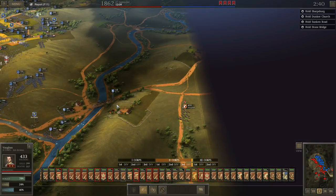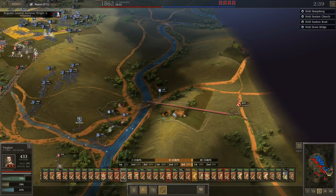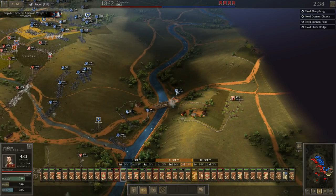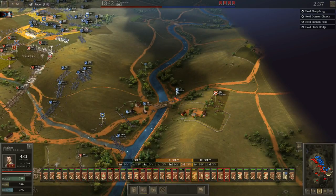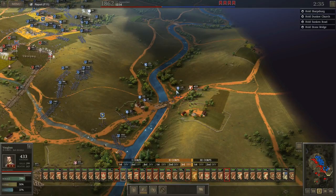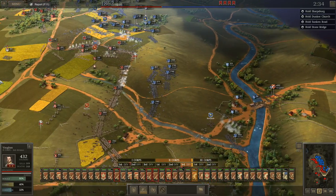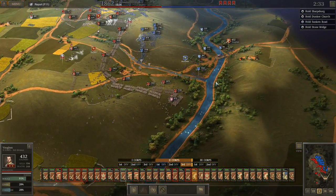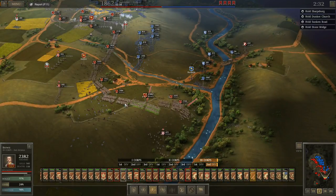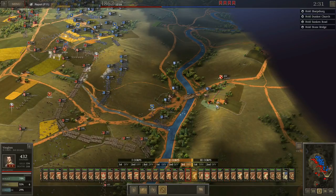Oh, I think my cavalry survived — in fact now they're in a pretty interesting position. Oh wait, those aren't supplies, that's a battery. Yes, you can fire on them, thank you! I feel like this is the first time I've fought the Battle of Antietam where I didn't feel I was precariously close to possibly losing, and the supplies are mine.